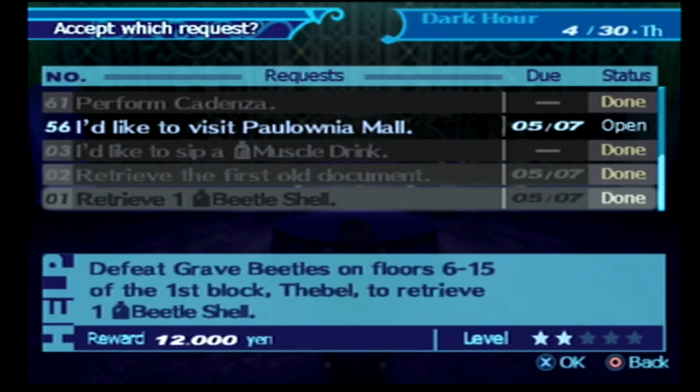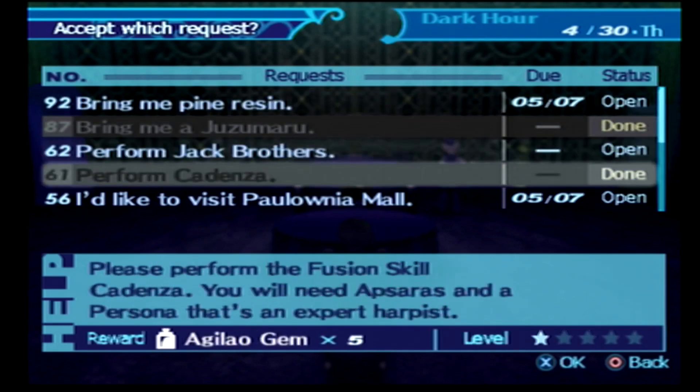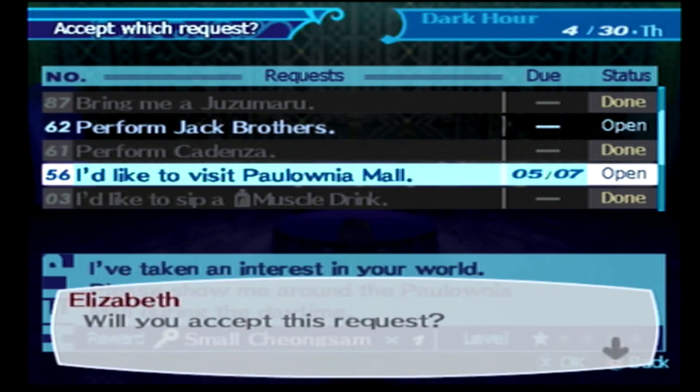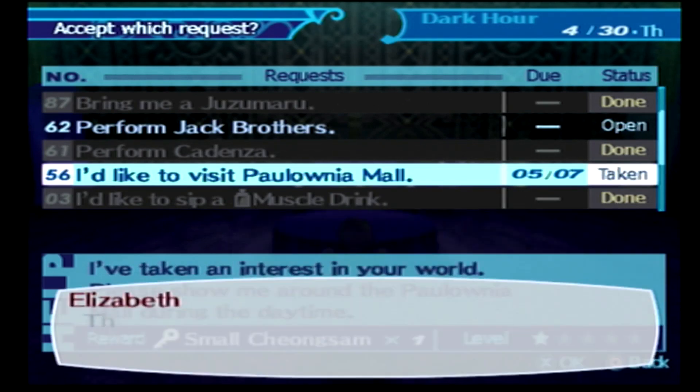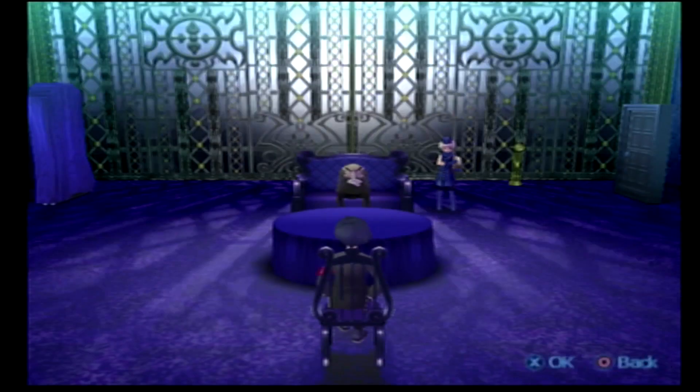Let's take a look at the other requests we have here — unfortunately not too much else we can do at the moment. Do take note of this date on this request — that date is the only day we can complete it, so be sure to be mindful of that. Luckily my schedule has these dates noted down so there's little chance I'll forget. And we'll take this quest to take Elizabeth to Paulownia Mall. One nice thing about the Elizabeth date requests is that they do not take up any time — these scenes were added to Persona 3 FES, and to make sure it doesn't screw up the schedule too much they get you a nice reward without taking any time.